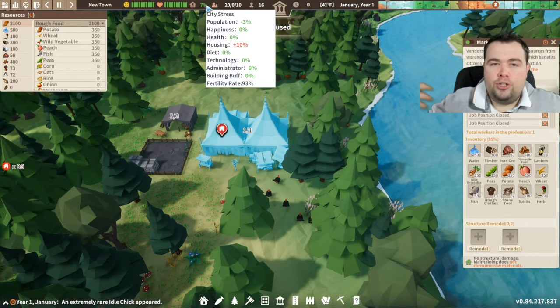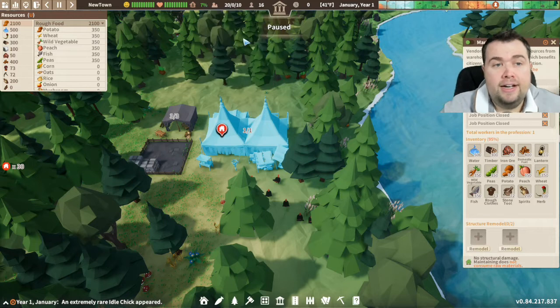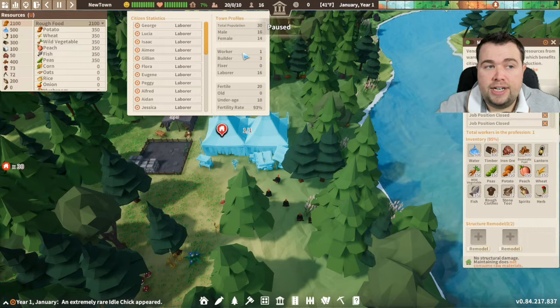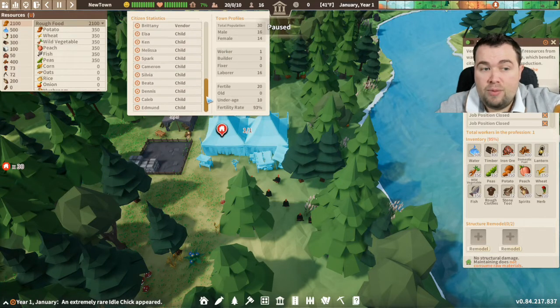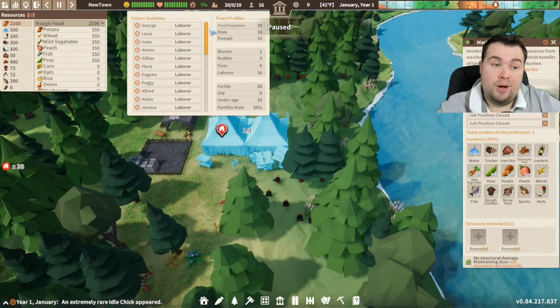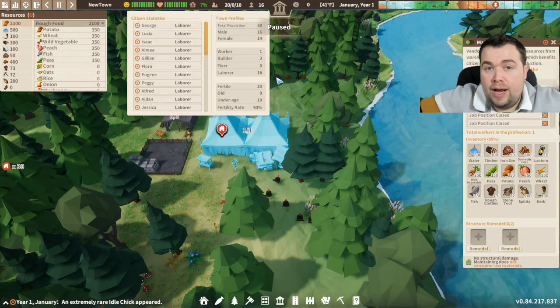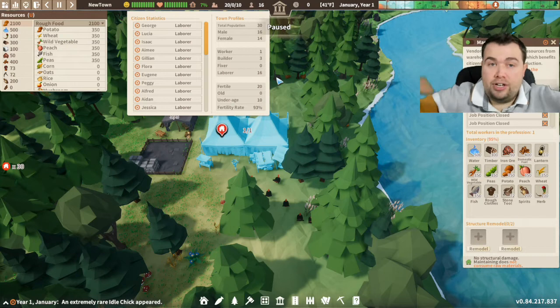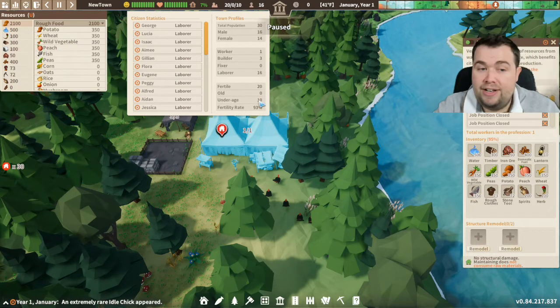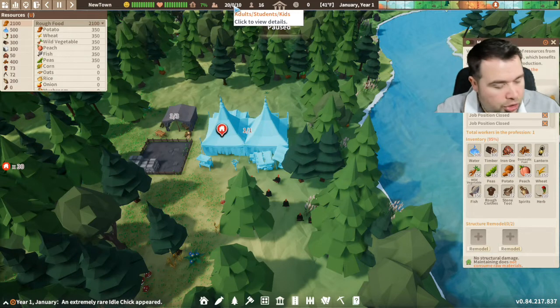City stress covers everything about how many jobs there are, how many people, and what people are doing across the whole city. When you click the statistics icon you can see everyone in your village, who they are and what they're doing. We've got quite a few children who will get older and need to be put to work. Our total population is 30 - 16 male, 14 female, one worker, three builders, no fixers, and 16 laborers. Laborers are the ones that go out and pick stuff up - if you ask them to cut stuff down, they're the ones that come and do it. We have 10 underage and our fertility rate is 93.